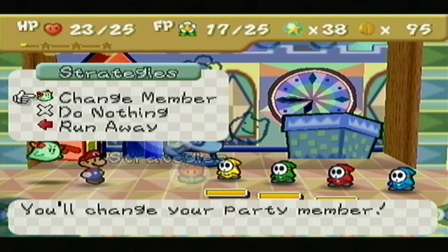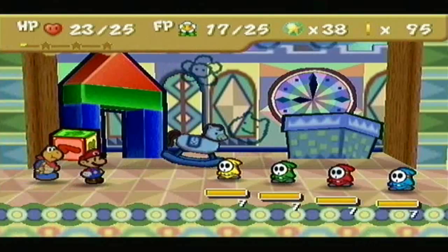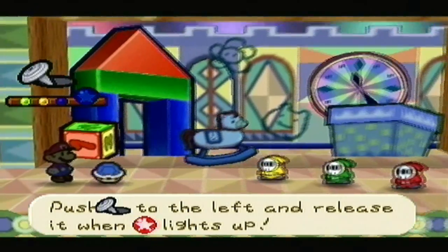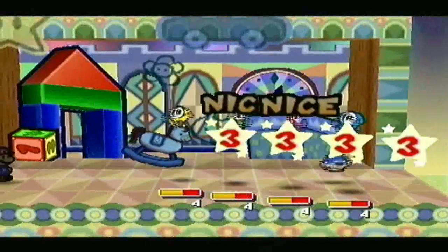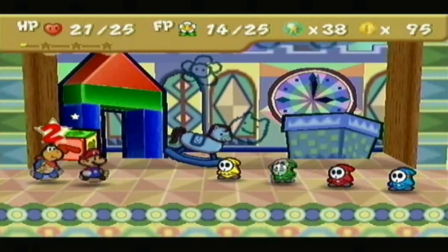We're going to do something different here — switch to Kooper. Kooper is gonna do something amazing, something I should've done a long time ago. He's gonna do Shell Toss. Unfortunately, we're gonna take a lot of damage here, aren't we?